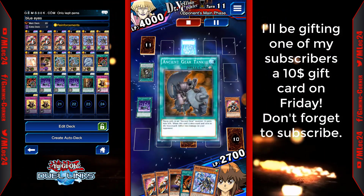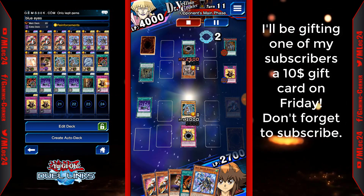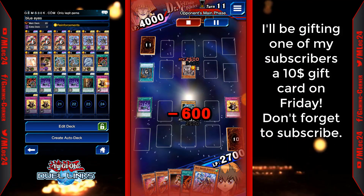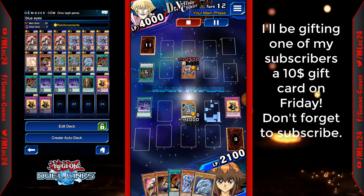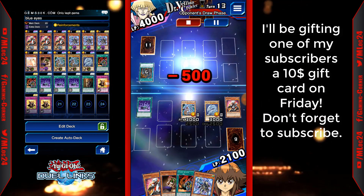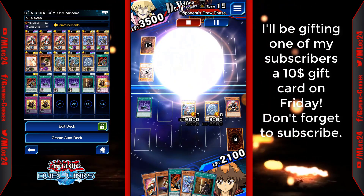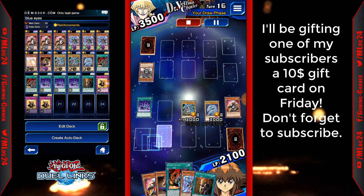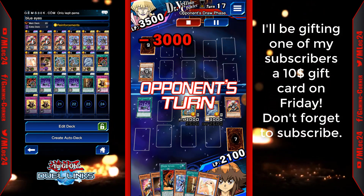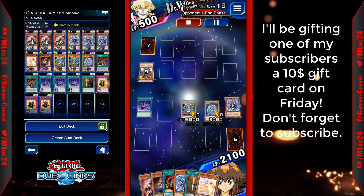It's a 2,500 ATK golem so I do have to Vigilance the back row. You can Vigilance the golem, but usually I just let him summon it — I think in my head, or maybe it's true, that you tend to get better rewards when he summons the golem and the Duel Assessment goes through. So I just keep attacking and waiting for another Union Attack.